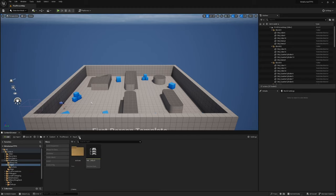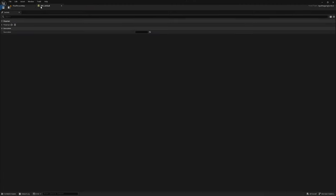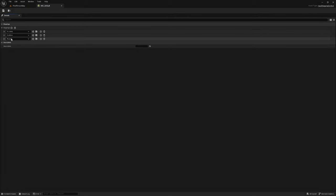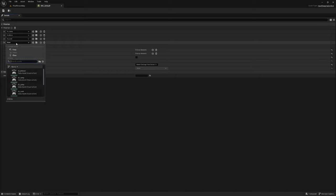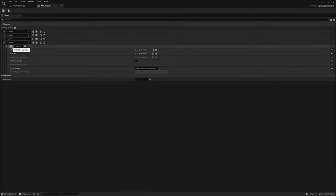Back out to the Input folder and open up IMC_Default. Drop down Mappings and you'll see all the input mappings. Add a new one, select the IA_Interact we just created, click the keyboard icon and press the button you want — I'll set it to F. Save and close.